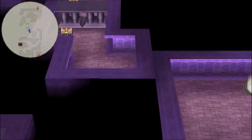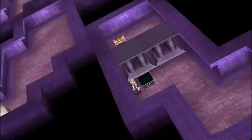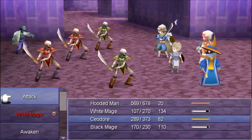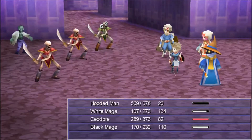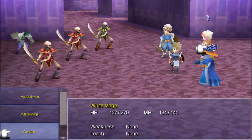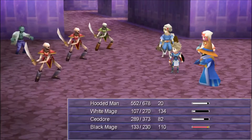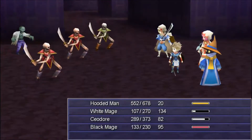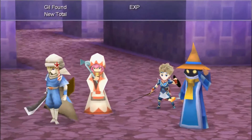There we go — we get a Phoenix Down, not that we really need another one. Let's fire on everyone. Ceodor, attack yourself. She missed — how do you miss when you're that useless, White Mage? How do you miss hitting yourself? That's a critical failure right there. I didn't know Porom was sending you guys on some sort of training mission — how pathetic.